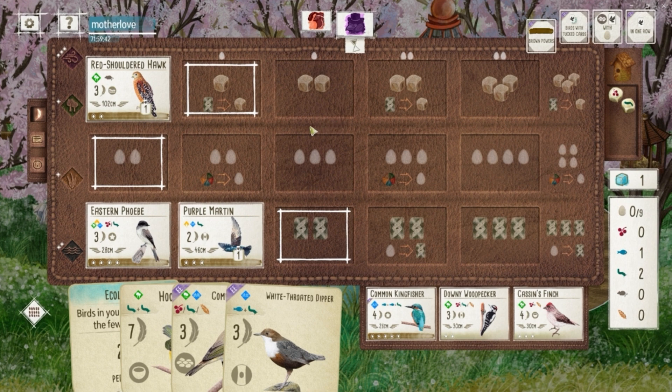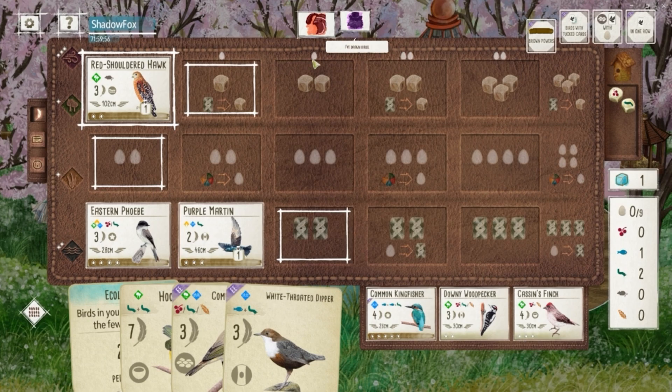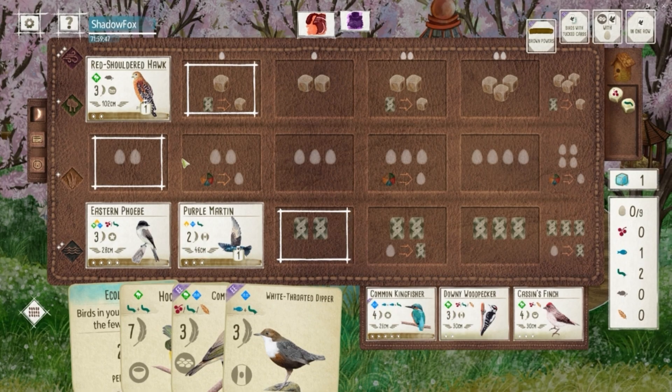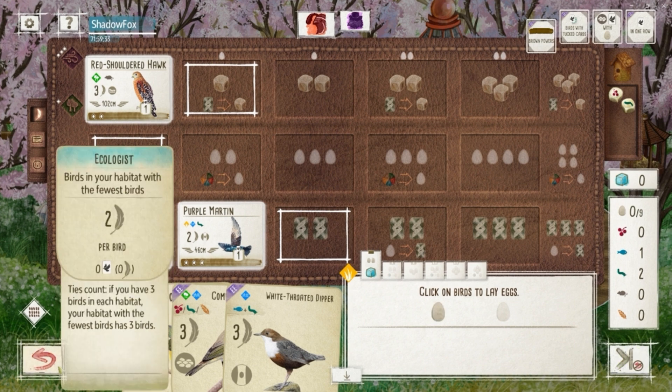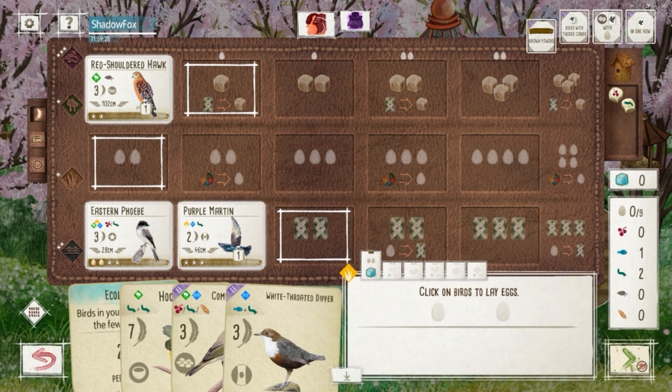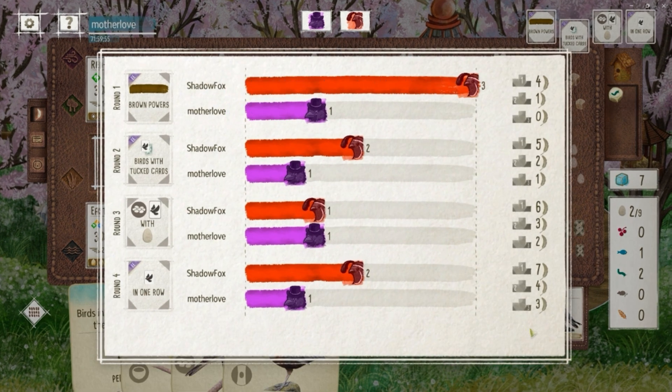Now we're going to do really well on round goals — birds with tuck cards, obviously the Chiffchaff is going to allow us five birds in the wetlands with tuck cards. For round three we're hoping for two ground nests, and by end of game five birds in the wetlands. The traditional weakness of the Chiffchaff is ignoring bonus cards and round goals, but we should do fairly well on both. I'm thinking about laying eggs, and I do go for it — we'll probably get the Chiffchaff down next activation, then put the Dipper in front of it to see as many cards as possible before being forced to tuck. We win that round goal fairly effectively.